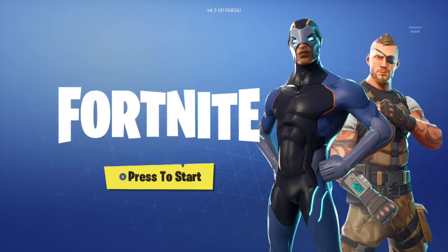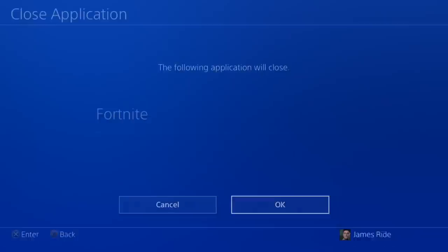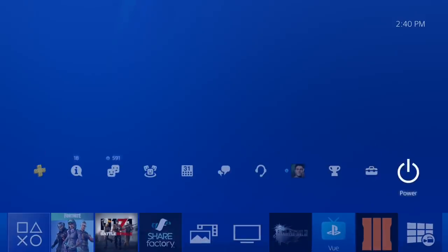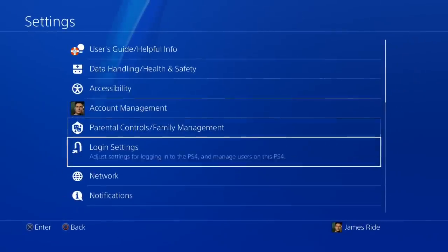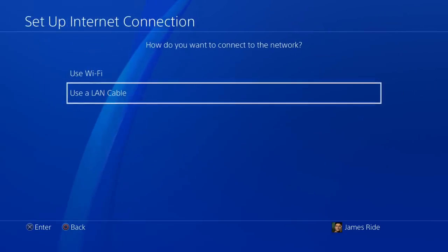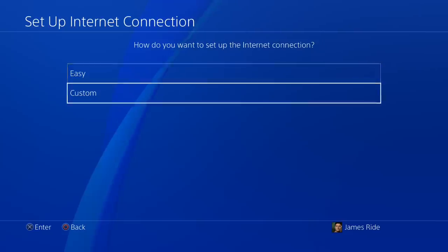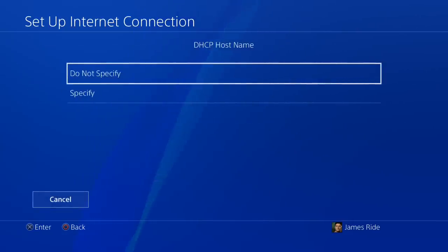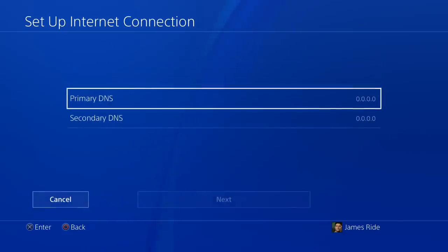So the first thing you guys are going to want to do when you get this problem is close your application. Then you're going to be going through the steps to increase your internet: go to Settings, go down to Network, and go into Set Up Your Network. Use a LAN cable or use whatever you guys are using, and then head on over to the DNS settings, go down to Manual.